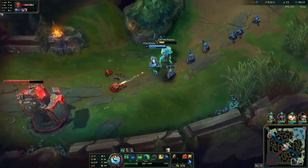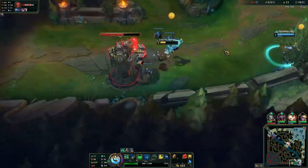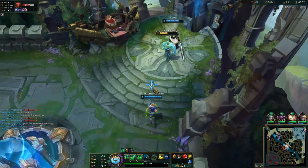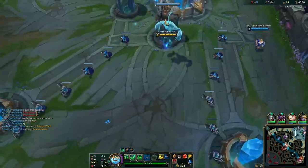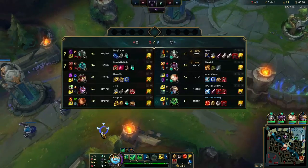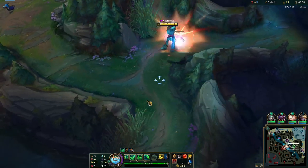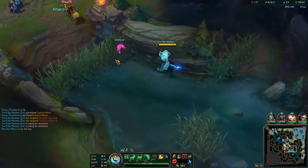I don't have a lot of gold so I'm not sure if I want to recall. I guess we can get this plate and head out. All I'm going to be able to get is some cloth, because I went Magical Footwear which means I can't afford boots yet. Now that I'm back in base, my Ezreal is just not going to lane — this is a good time to roam. Roaming as Zack support is really, really good because naturally Zack is a jungler, so it's very easy for him to gank and jump on enemies from the fog of war.